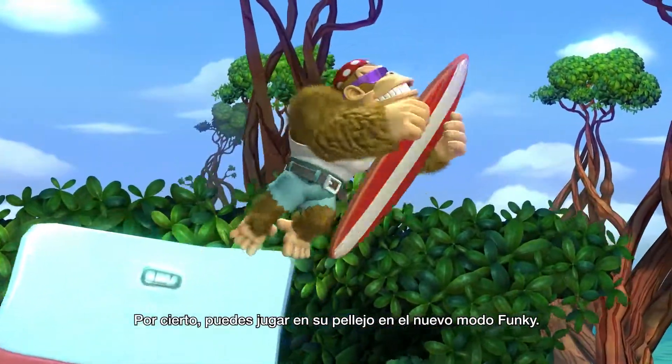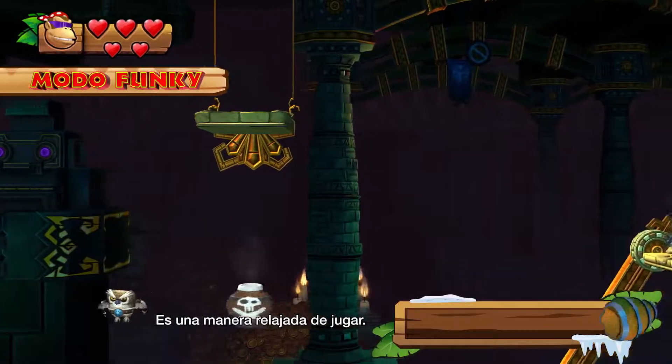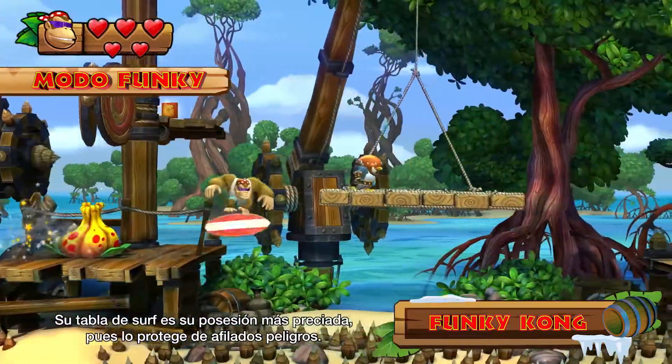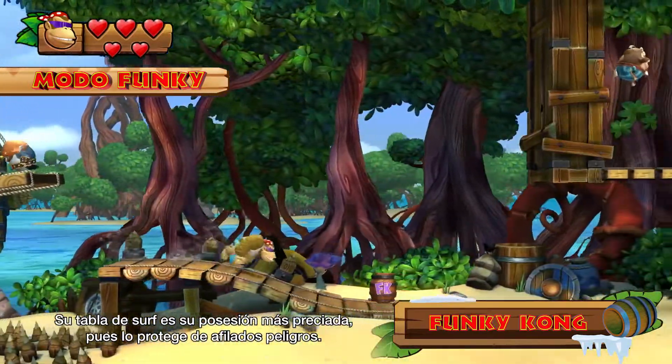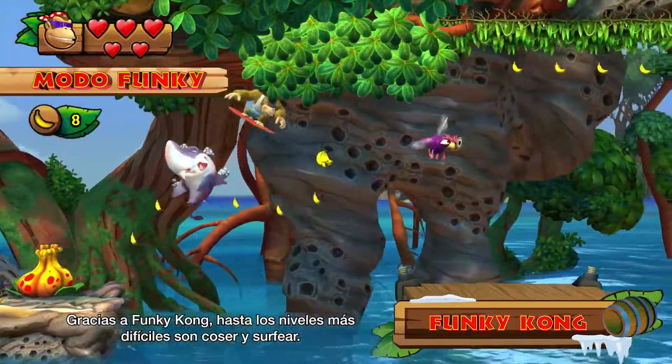Need something? Then Funky Kong is the guy to see. You can play as his grooviness in the all-new Funky Mode — it's a pretty chill way to play. Funky can double jump and even hover. His pride and joy is his surfboard, which protects him from spiky dangers beneath him. Thanks to Funky Kong, even the most challenging courses can be smooth surfing.